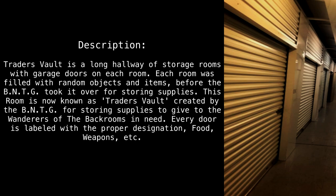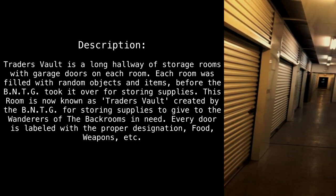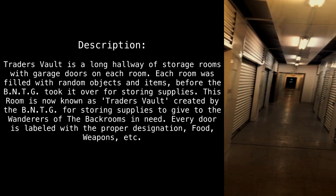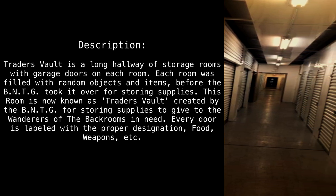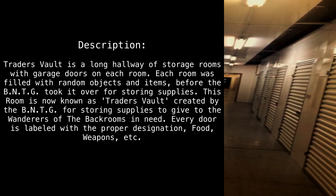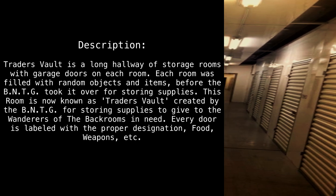Description. Traitor's Vault is a long hallway of storage rooms, with garage doors on each room. Each room was filled with random objects and items, before the BNTG took it over for storing supplies. This room is now known as Traitor's Vault, created by the BNTG for storing supplies to give to the wanderers of the backrooms in need.